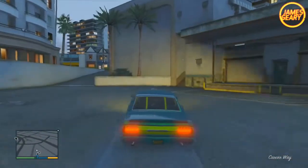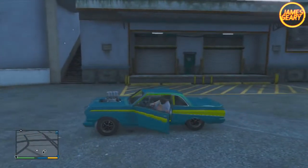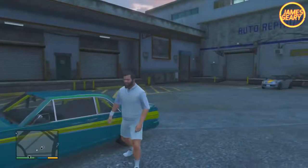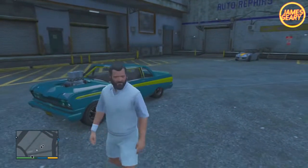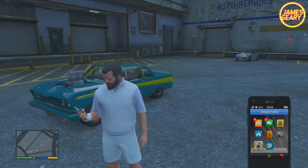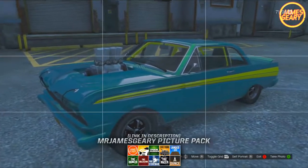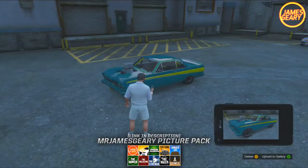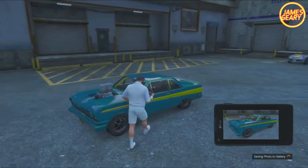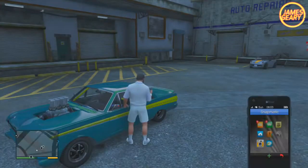You can also check out the description below for a link to a playlist with all of my other GTA V Hipster Update car guides. The Vapid Blade was originally from Grand Theft Auto San Andreas, where it was classified as a lowrider, but in GTA V it's actually classified as a muscle car. It can only hold two people, the driver and the passenger. It's manufactured by Vapid and can be bought online at the Southern San Andreas Super Auto website for $160,000, or if you're in single player, you can find it in your garage.